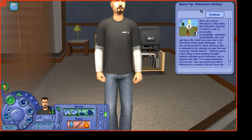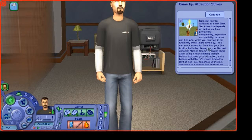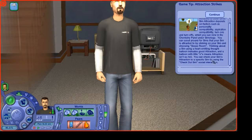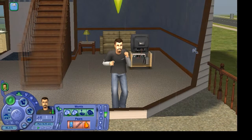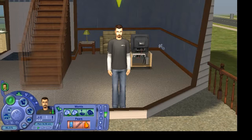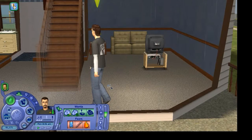Attraction strikes! Sims can now be attracted to other sims. Attraction depends on factors such as personality compatibility, aspiration compatibility, turn-ons and turn-offs, which you can view in the chemistry panel under Simology. You can scout for sims your sim is attracted to by clicking on your sim and choosing 'scope room.' A heart-emitting thought balloon indicates good attraction, and a balloon with little X's means attraction isn't so hot.